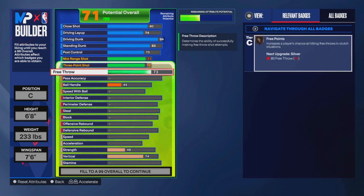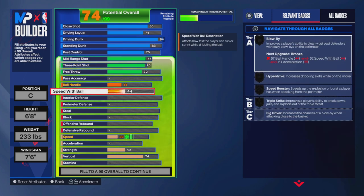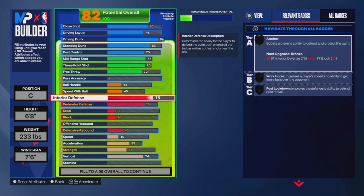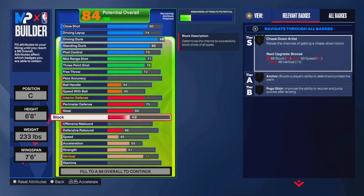Mid range goes up to 77 and free throw will be 72. The only downside is pass accuracy is basically nothing on this build. Interior defense at 75, perimeter at 75 — that gives you Clamps, Anchor, Challenger and Pick Dodger on bronze, with Hall of Fame Off Ball and Pass on silver. Interior defense gets Anchor on silver and Post Lockdown on bronze. Steal I wanted at 60 — I had to choose between perimeter and stealing, and I'm going with perimeter and Clamps since I'm 6'8".